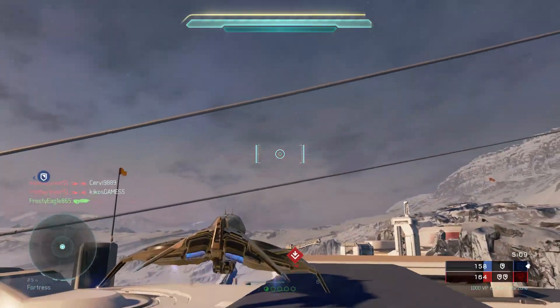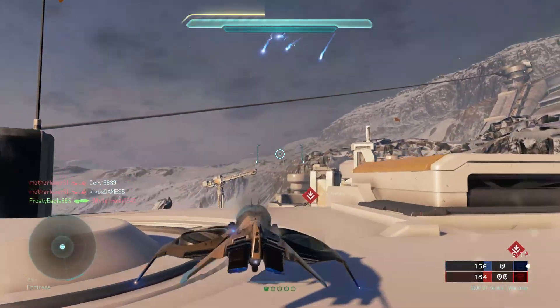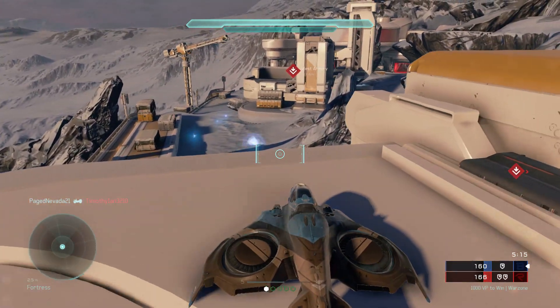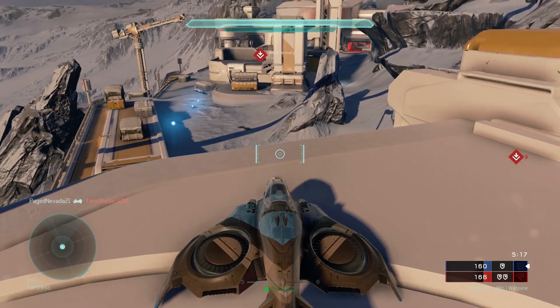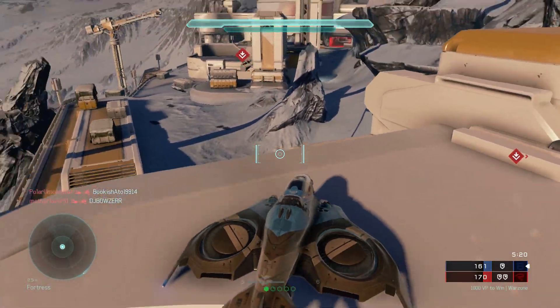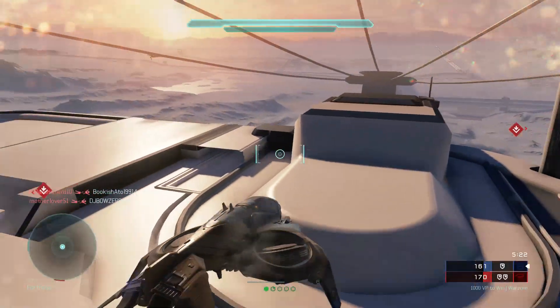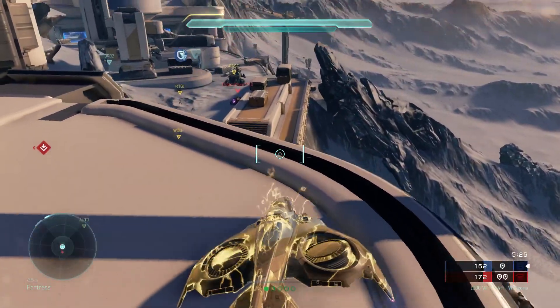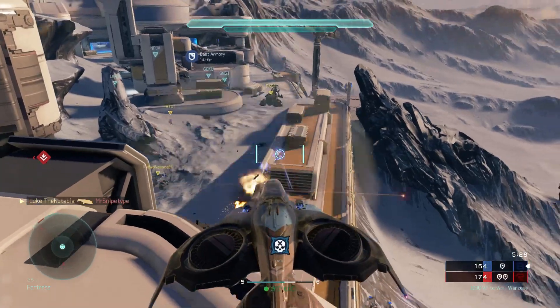Once you've made your way to the fortress, just lay your wasp on top of it like so. If you continuously accelerate downward you will push your wasp into the roof of the fortress, making you lay flush with it. Because the fortress in March on Stormbreak is the highest point for the most part in the whole map, this is going to offer great coverage.